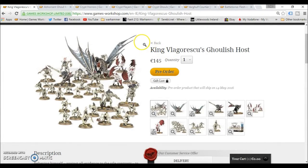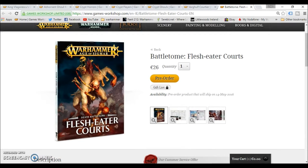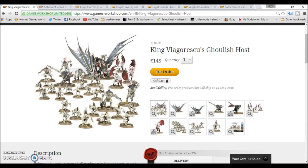Hey everyone, Sponge Murphy here, hope you're all getting on today. To go with the new release for the Flesh-Eater Courts, GW have this set up for pre-order on their website — it's the King's something ghoulish horse, I'm not even going to try and pronounce that name. This box looks like a great way to get into the Flesh-Eaters; pretty much it's everything in the box and you're getting a nice little mix and match of pieces.